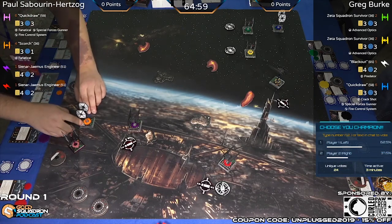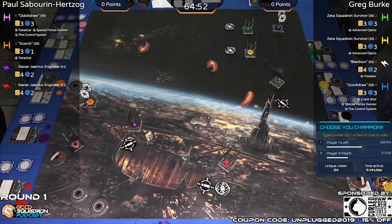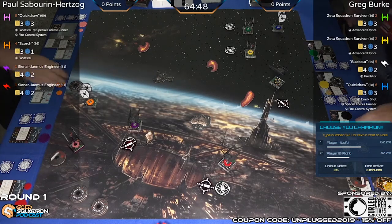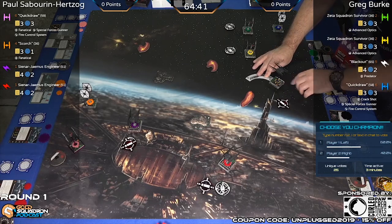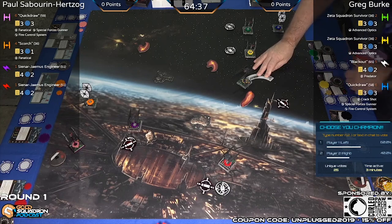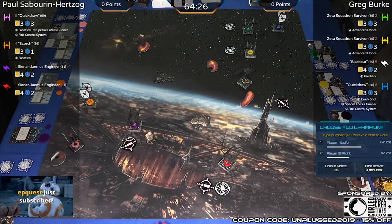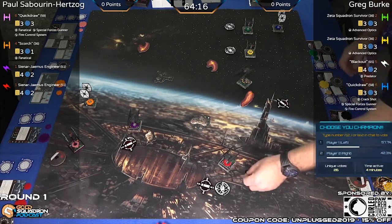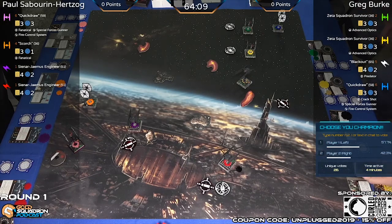Barrel rolling towards the top of the board. For anybody joining for the first time: the system open is a Hyperspace format premiere-style event. All the other premiere events are Extended, but the system opens are Hyperspace. All new content and any curated content added to the format is legal. If you don't know what's in Hyperspace, check the Fantasy Flight Games website or most squad builders. Scorch is reaching for a target lock, and that might be through the debris — we might get a Blackout ability trigger pretty soon.